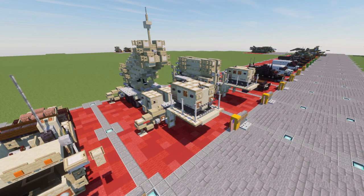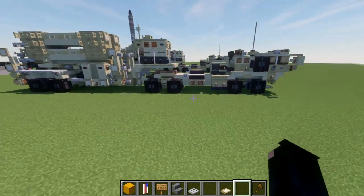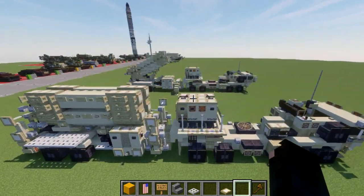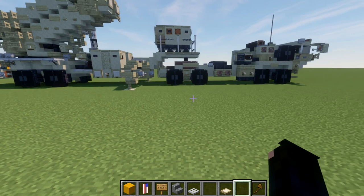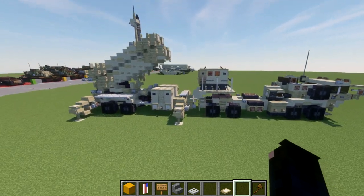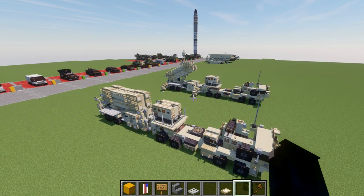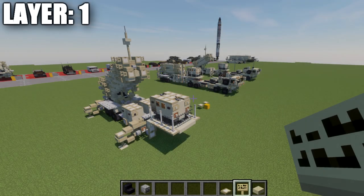Let's move into our tutorial beginning with layer one. To clarify how this tutorial is structured: we're going to build just the base trailer alone first, then move into sections covering what to add for the deployed version and what to do for the transit version. We'll build the bare bones of the trailer, then go back and add the rocket pods and stabilizing legs. For the truck attachment, we're starting with these two trapdoors for the first layer, with a block of space from those trapdoors to the back of the truck.